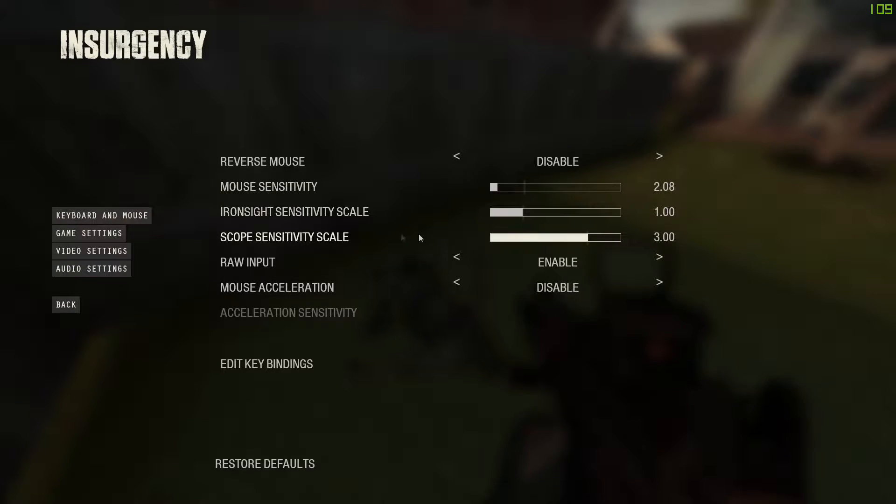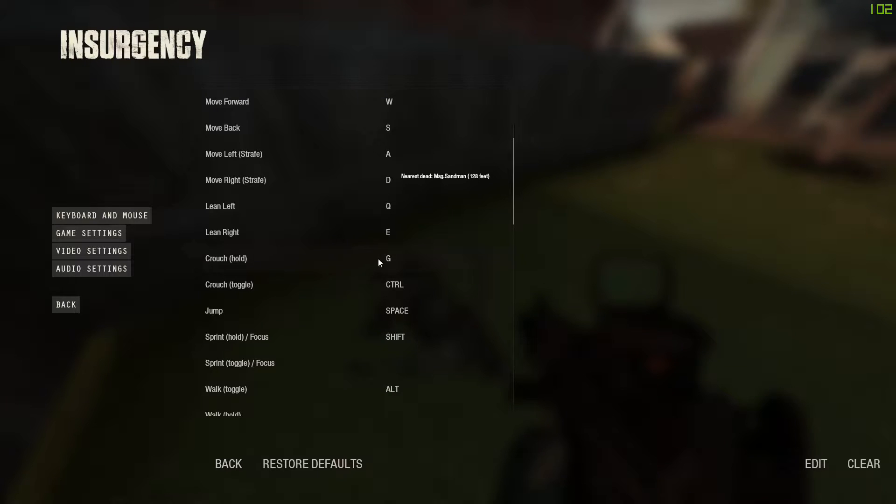First thing you're going to need to do is have a key bound to hold crouch. I have G selected. I also have control for toggle, but you need a key for hold crouch for this to work.